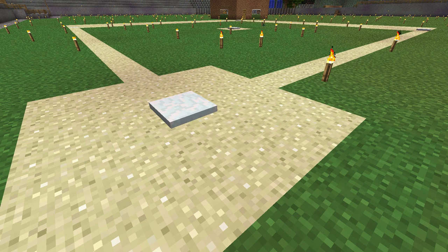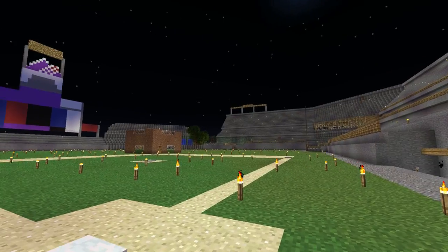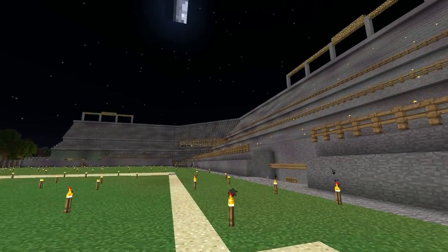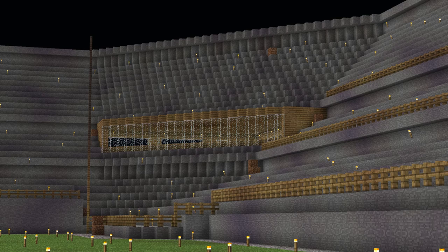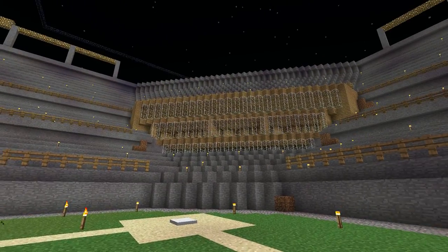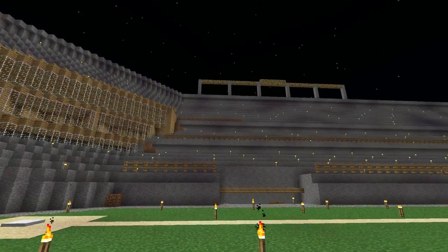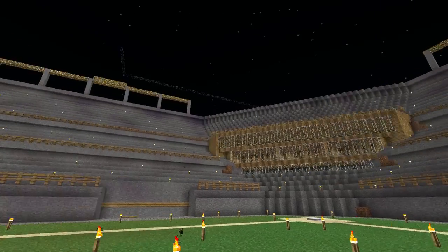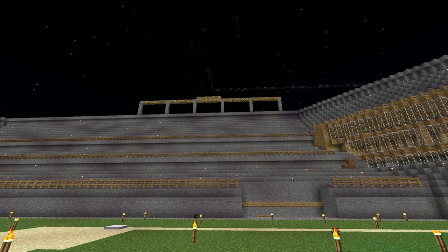So I've done the best I could to make it look like Coors Field. First of all, we have the main stands around here. Over there in the distance, that's where the bar would be. And there are press boxes and VIP lounges, along with the cheap seats up above, and glowstone floodlights.